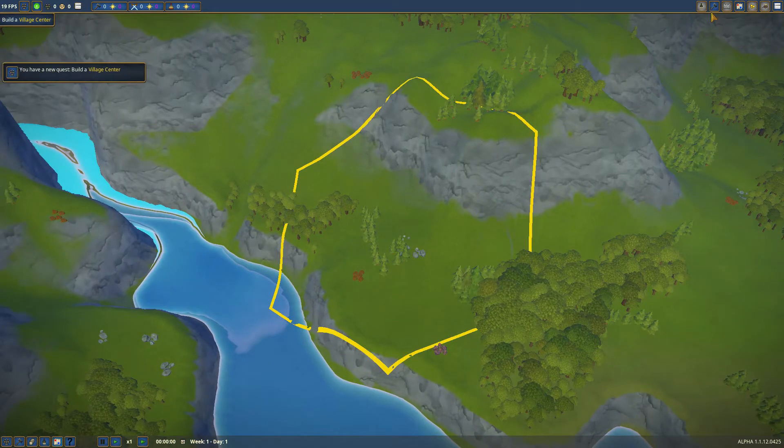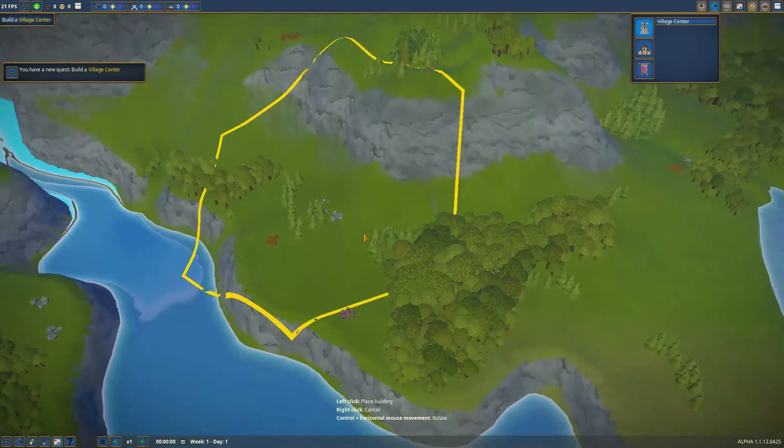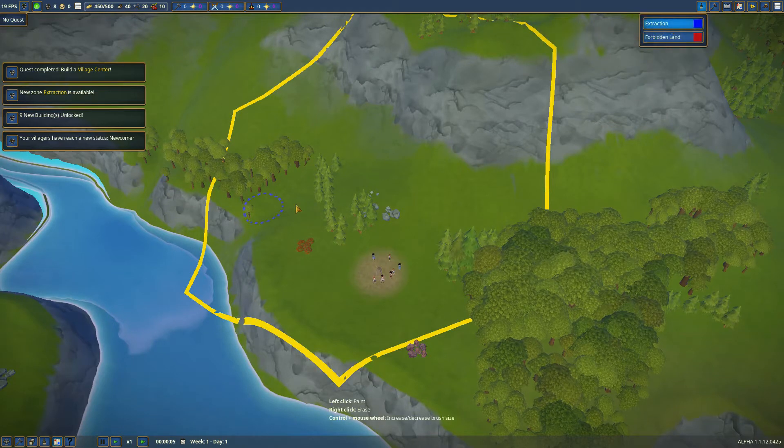We have to place a village center — this is where everybody will gather. So where do we want a village center? This is going to be the center of our town, this is where everybody will want to go. I'm really tempted to go here and have production around here. So we definitely want to extract everything here.